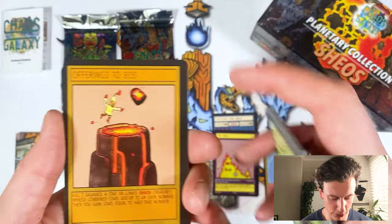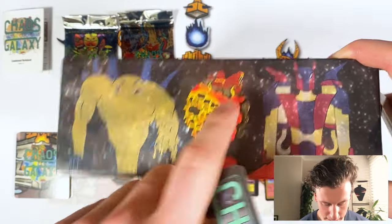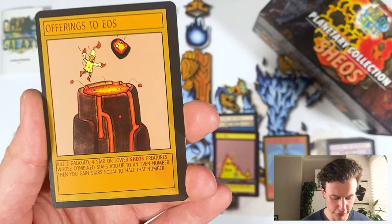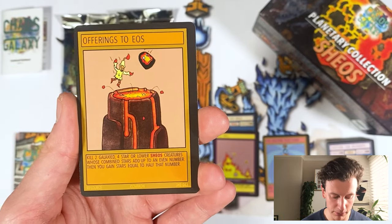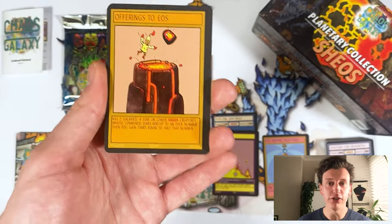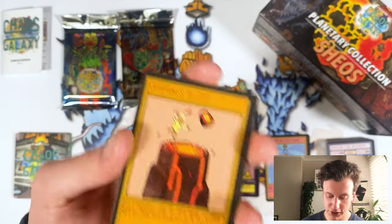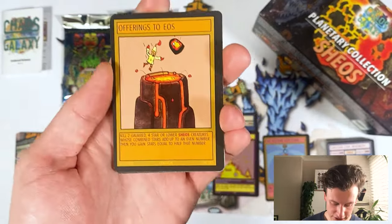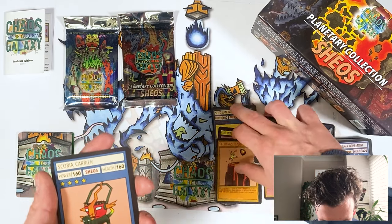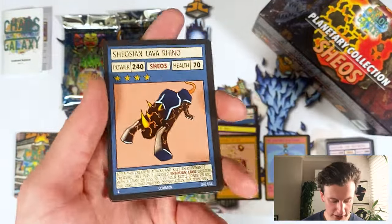Offerings to Eos. Eos is the largest mountain on the planet Shios — Mount Eos — and your offerings to it. This card reads: kill two Galaxied four-star or lower Shios creatures whose combined stars add up to an even number, and then you gain stars equal to half that number. So you can send a four-star and a two-star — two and four adds to six, halve that, you gain three stars. A really good card all round: starts off your engines by killing cards, and then you're getting stars to play more cards on top of that. A really cool rare. I think it's going to do some good stuff for the planet Shios, help them get their combos off quicker. We've got Scoria Carrier, Three-headed Robe Actors are common, and another new one — getting all the new cards today.